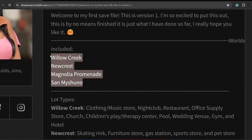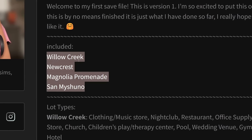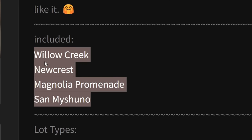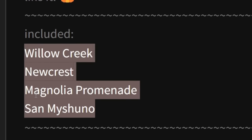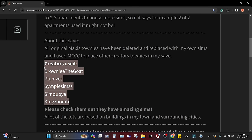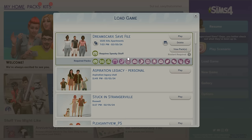I do want to let you guys know that these are the worlds that will be in the save file. This is not a completed save file, so just keep that in mind. There will be different versions of this, but at this time it does have Willow Creek, Newcrest, Magnolia Promenade, and San Machino. In addition to that, here are the other simmers that helped create this save file — they used their townies for it: Brownie the Goat, Plum Set, Simple Sim, Sim Nioia, and King's Bomb. As always, I like to show you guys how it looks when it shows up in your game, so since I haven't been in this yet, this is what it's going to look like when you first load up the save file.